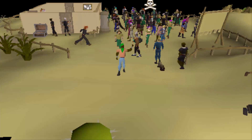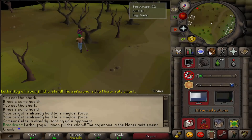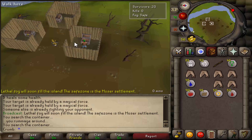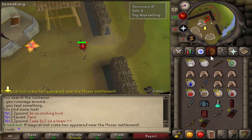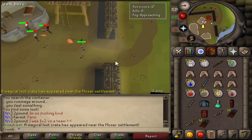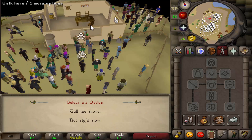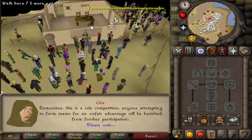Hey guys, it's Crum and welcome to your Last Man Standing minigame guide. Last Man Standing is a Hunger Games style player vs player minigame where 24 players are pitted against each other on an island with no items and very low prayer points. The players can loot items on the island and try to fight their way into being the Last Man Standing. Players can begin the minigame by speaking to Lisa, who is located east of the Clan Wars area. You can get to Clan Wars by using a Ring of Dueling.